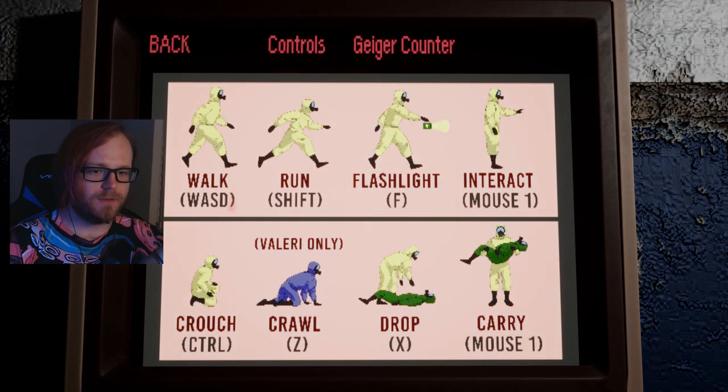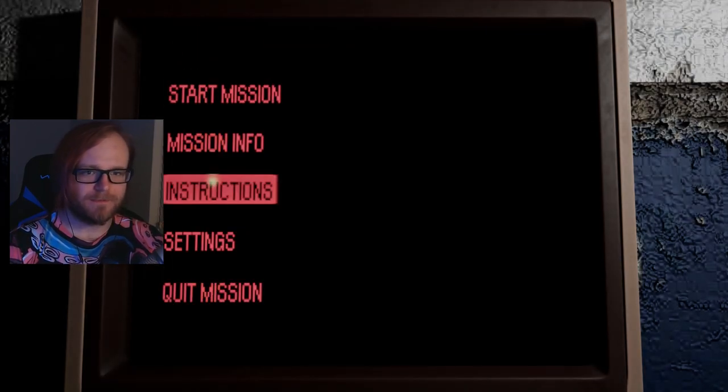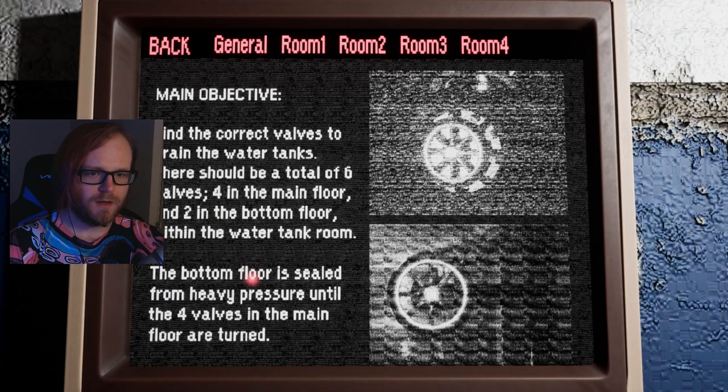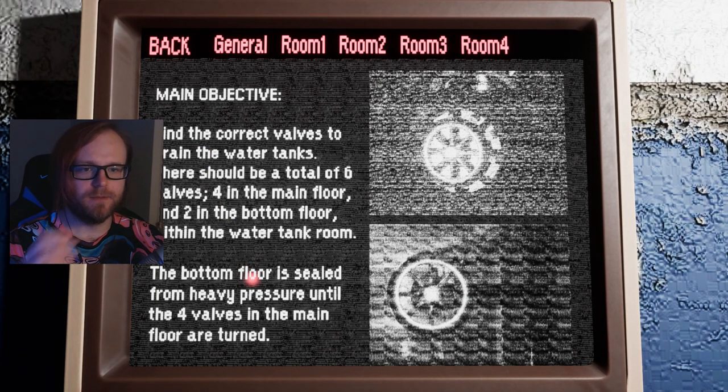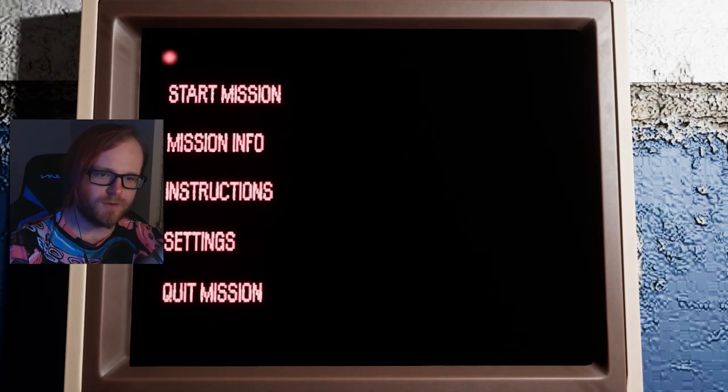Walk, shift, interact — usual stuff — making sure I got all that. Crawl. Valari only. The main objective is to find the correct valves to drain the water tanks. We need to drain the water tanks. There should be a total of six valves — four in the main floor, two in the bottom floor within the water tank room. The bottom floor is sealed from heavy pressure until the four valves of the main floor are turned down. So first four, then the last two.